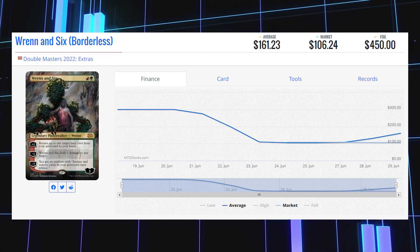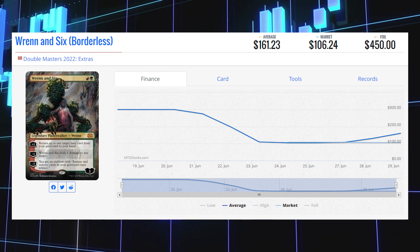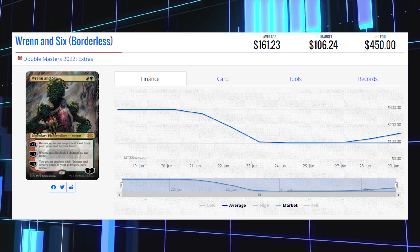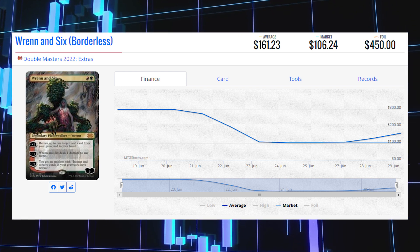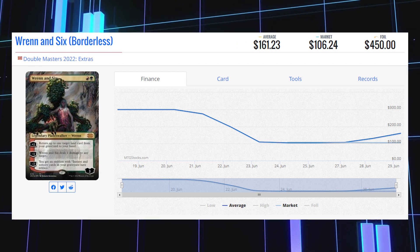Rishna VI — the borderless version of this Planeswalker from Double Masters 2022. This is the second time this card has ever been printed, and its market price right now is $106.24. Its average price is $161.23, with its foil average price at $450. Definitely a card you want to pull out of a pre-release pack for this set.